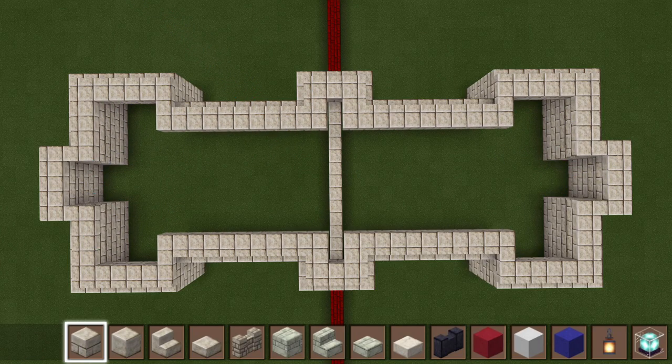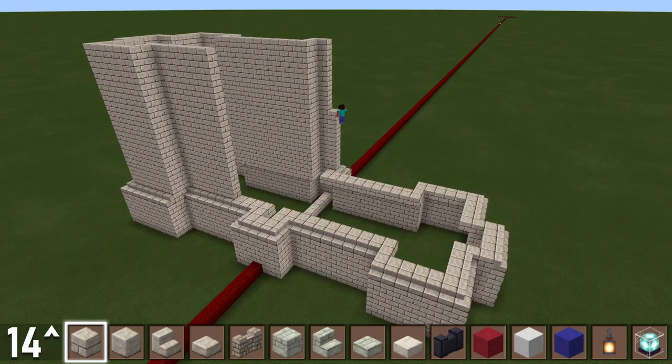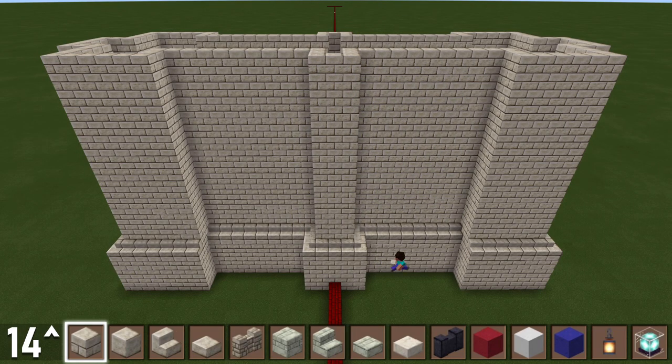This is the next outline. Add 14 more rows of cut sandstone on top of this.